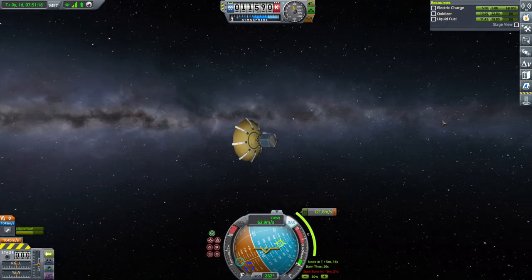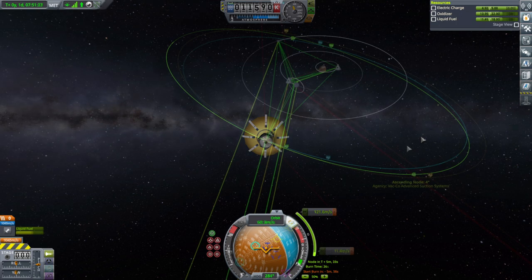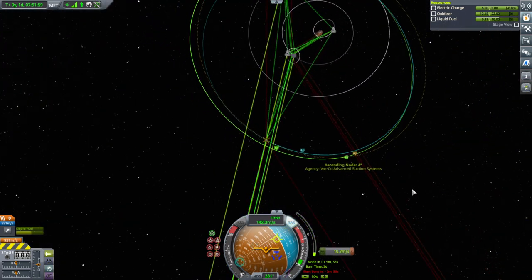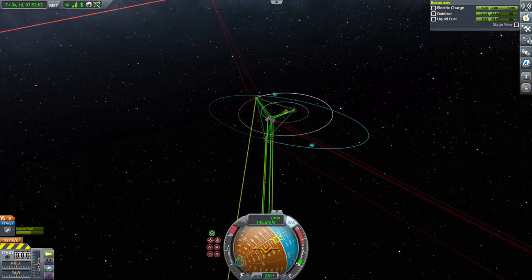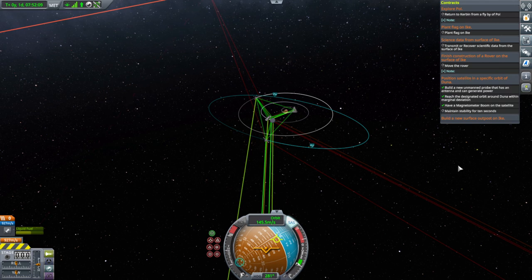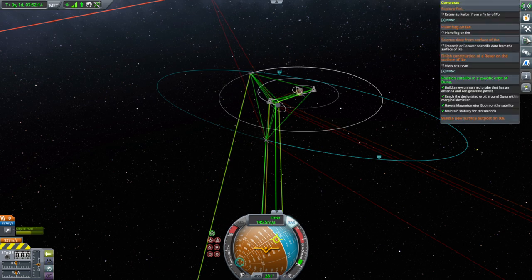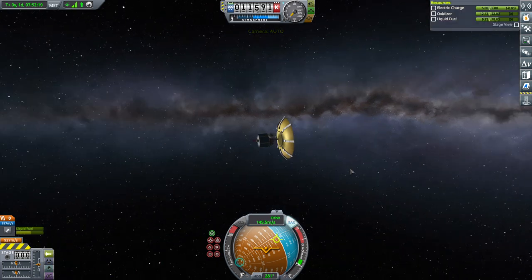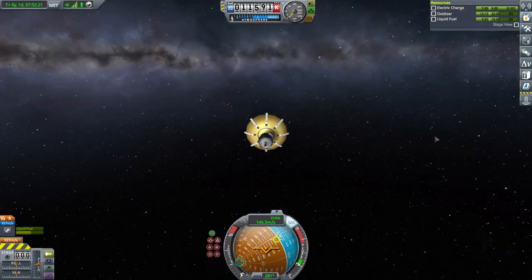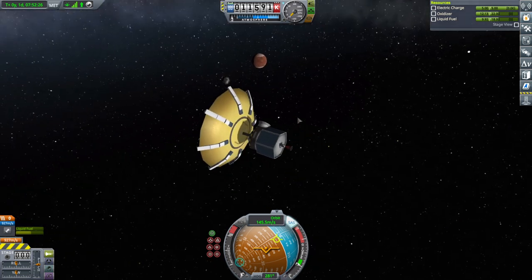We're five minutes late on the Duna probe but I don't think it makes too much difference because there's a slow precession of the orbit. We'll have to do a few corrections. I accepted the orbit — that's a horrible match for the orbit, but it took it. It has a magnetometer. Maintain stability for 10 seconds. They took it. We can't use the magnetometer though — we only have five units of electric charge. Look how far away Duna's moon Ike is from here anyway.